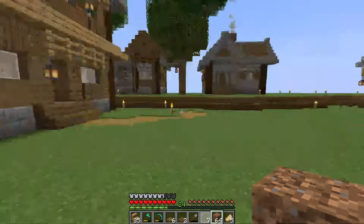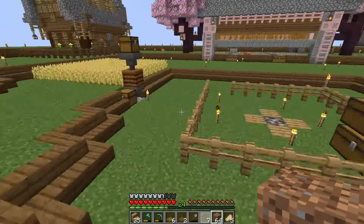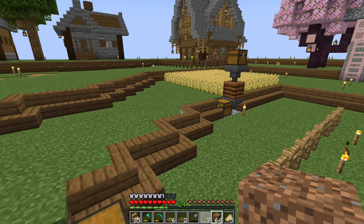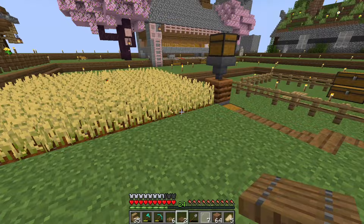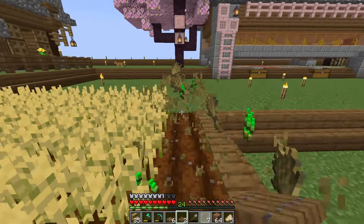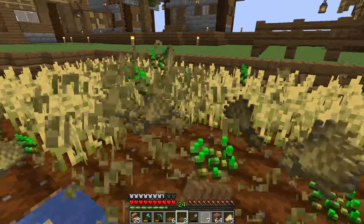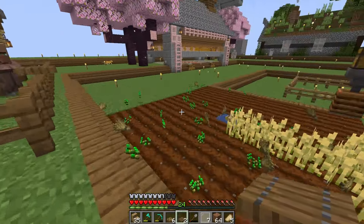Step one, we're going to get rid of that guy. Step two, I'm going to grind out a bunch of cobblestone, and then I'm going to smelt it, and then I'm going to bring you back, and we're going to put in just like a really rough outline of what our area's going to be like. The other thing that we're going to do is get rid of all of this. All of this has to go because we're going to move our crops in today's episode into a more villager area-friendly setup.